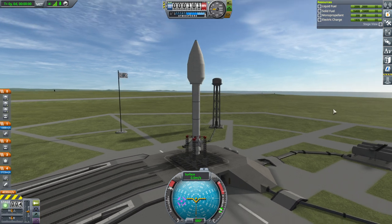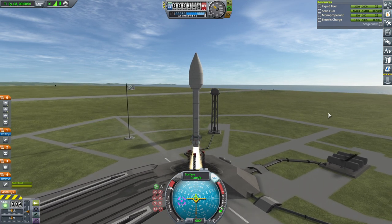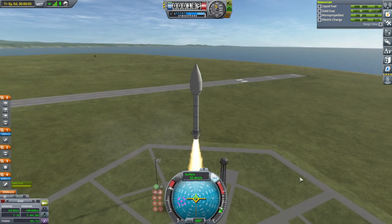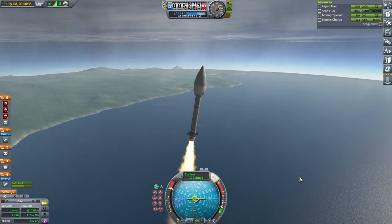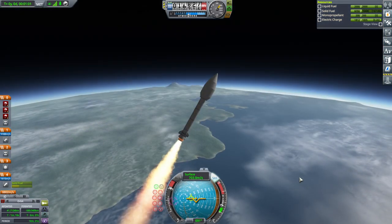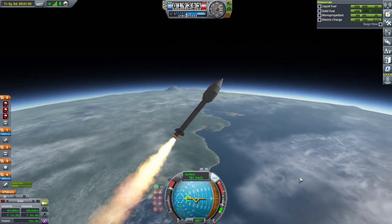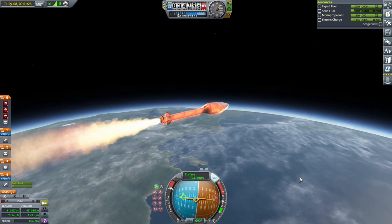Throttle up - not that throttle is going to matter much. SAS on. And launch - off we go. We'll go straight up for a little bit because the gimbling is limited. Maybe I should turn more aggressively initially. We really need to get horizontal here. Serious g-forces.